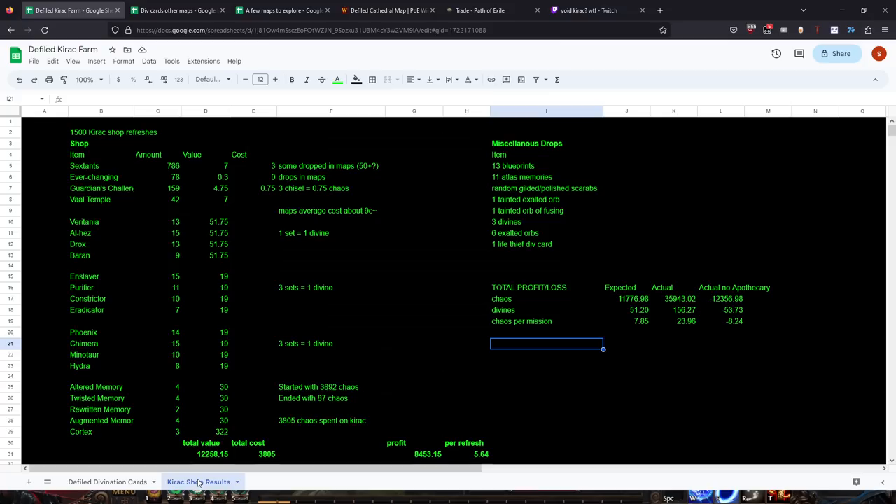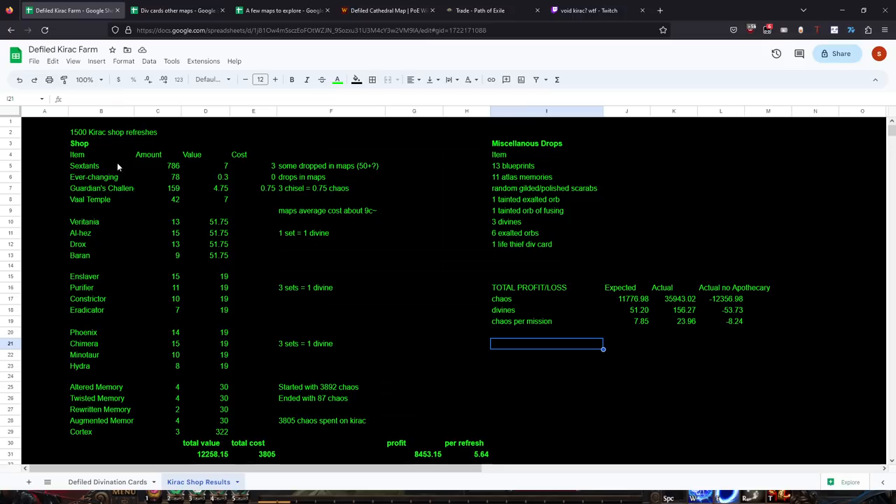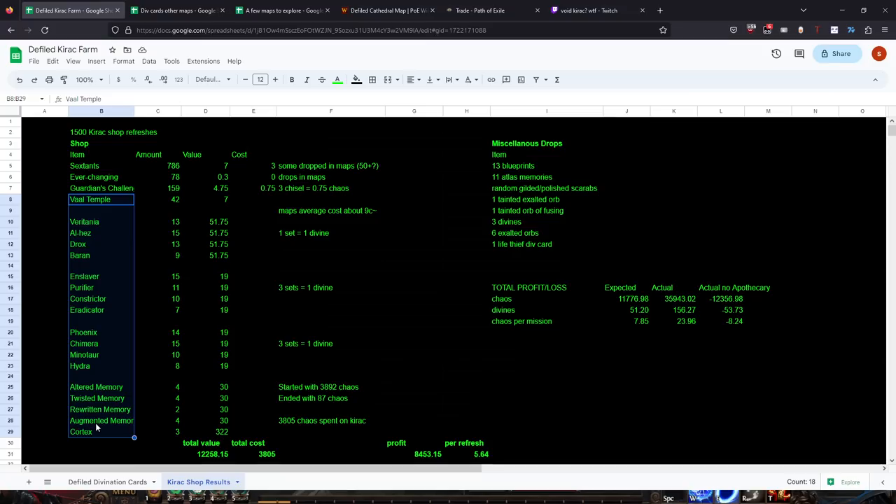I ran 1,500 Kirak missions, meaning 1,500 times I refreshed the Kirak shop. The Kirak shop sells sextants, guardian challenges, and maps: Vault, Temples, each of the conqueror maps, eater maps, shaper maps, synthesis maps, and Cortexes. You can sell a set of conquerors for a divine, three sets of Shaper/Elder for a divine. I started with just under 4,000 chaos in the shop budget, spent about 3,800 chaos, and got almost 12,000 back - making almost six chaos per refresh, which pays for your re-rolls.